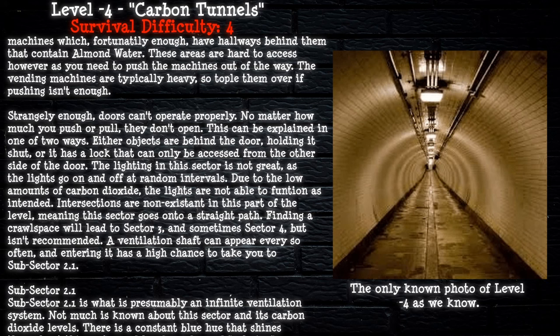The lighting in Sector 2 is poor, as the lights go on and off at random intervals. Due to the low amount of carbon dioxide, the lights are not able to function as intended. Intersections are non-existent here, meaning this sector follows a straight path. Finding a crawlspace will lead to Sector 3, and sometimes Sector 4, but this isn't recommended. A ventilation shaft can appear every so often, and entering it has a tiny chance to take you to Sub-sector 2.1.